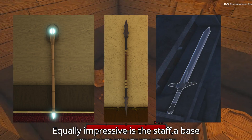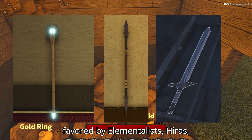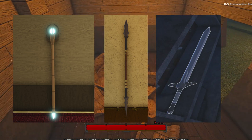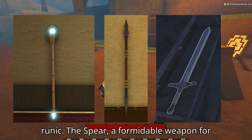Equally impressive is the Staff, a base weapon that reduces cast time. It's favored by Elementalists, Heroes, Necromancers, and Shadow Monarchs, and can be found in Whispering Dust for 90 runic.